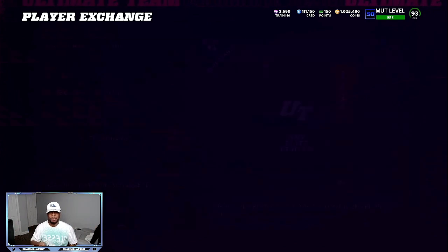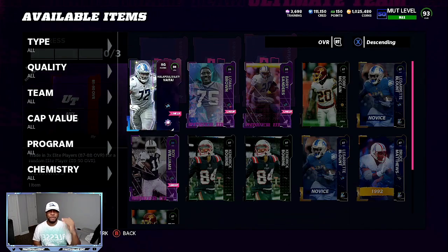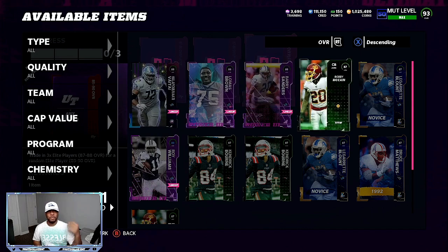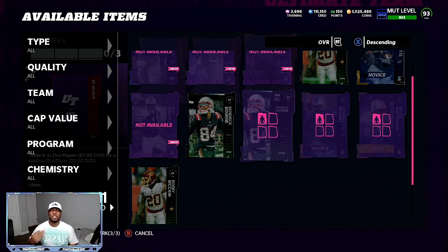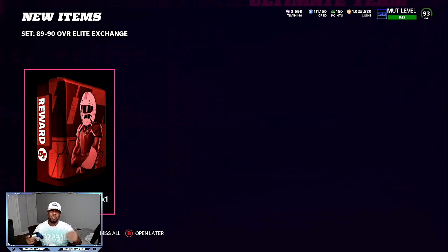What I was doing was sniping a lot of the 87s and then putting them into the set. Snipe the 87s — try to get them for 15,000 or less. So the 87s at 15,000 a piece: that's 15, 30, 45,000 coins. If you pull an 89 overall, you can probably make about a 4 to 5,000 profit. If you pull a 90 overall, you'll be making probably a 12 to 20,000 coin profit. So it's a little bit of risk, but I'd rather have that opportunity and lose maybe 1,000 or 2,000 coins with the chance to make 13 to 20,000 coins every single time.